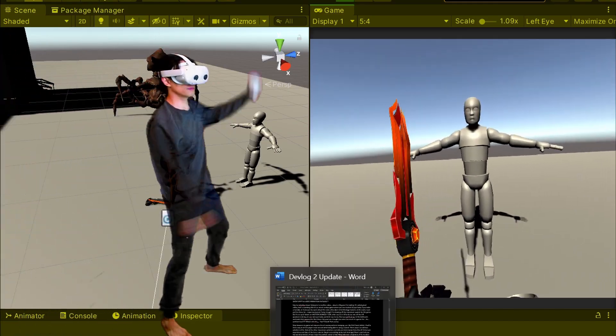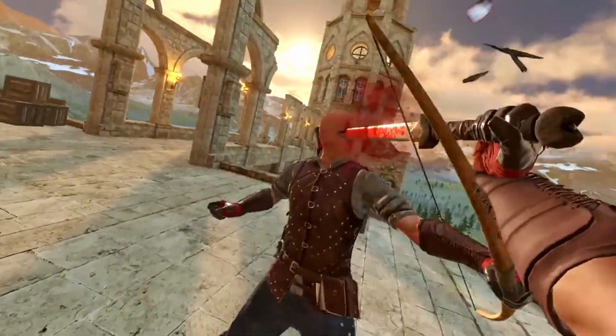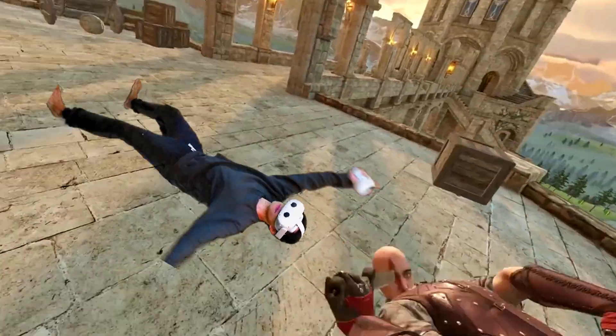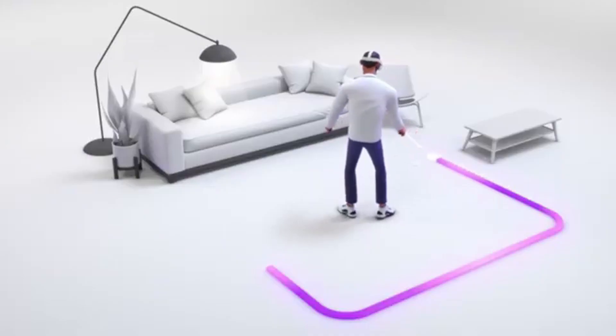Now, because my game will require a lot of moving and arm swinging, I had to find a way to let the player move around while being able to swing a sword. There wasn't an obvious solution to this, and all the other movement solutions currently out there kind of limit the VR immersion experience and don't feel very natural.